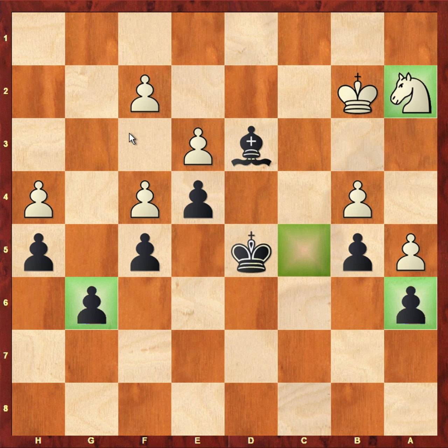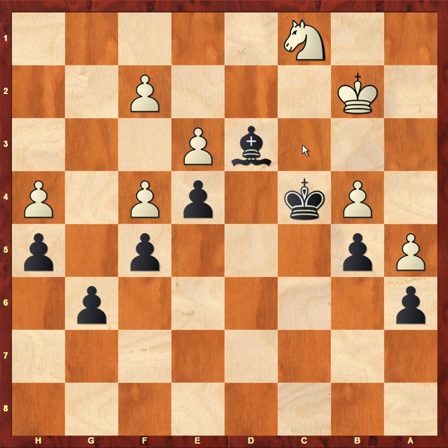White is to play and needs to prevent the king coming to c4. If I were white here, I would just play king to c3, and now black just can't make progress — the kings prevent each other from moving forward and the game would be a draw. But AlphaZero in this position played a pretty inexplicable move: knight to c1, which is really weird because it allows black to bring the king to c4.